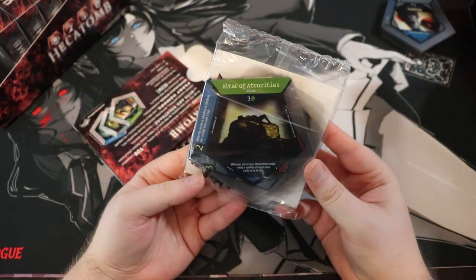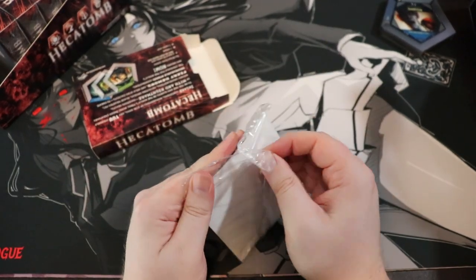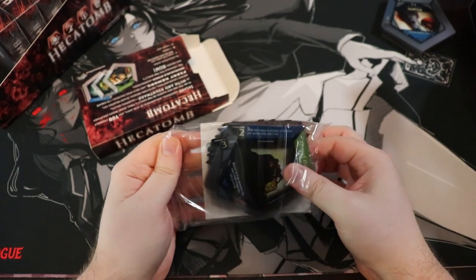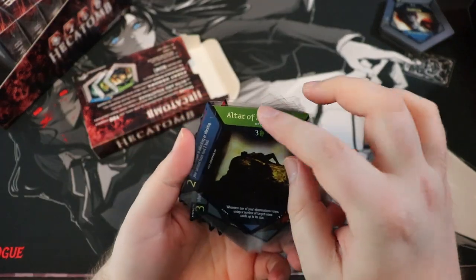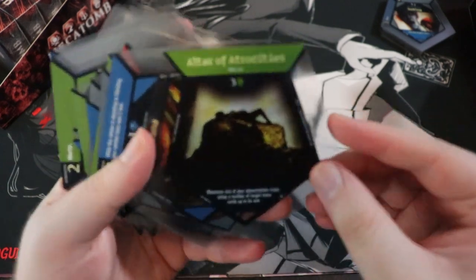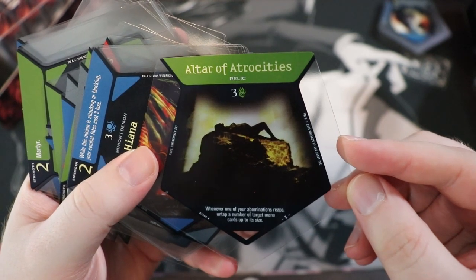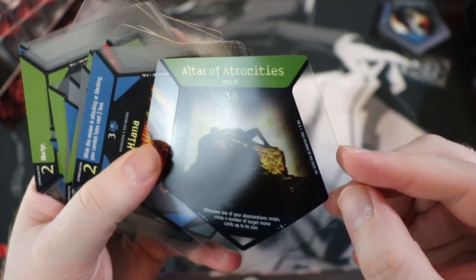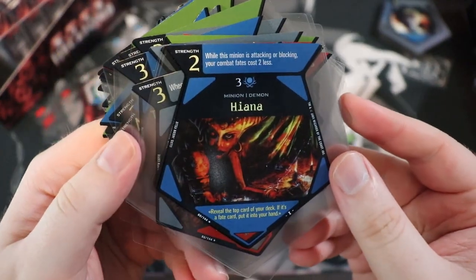You can take these out and see what rare they come with because the rares are on the front. Altar of Atrocities — you can see some little plastic bits left over. This has got to be the rare, yeah — it's got the star down here. 'Altar of Atrocities: whenever one of your abominations reaps, untap a number of target mana cards up to its size.' Hyana — looks sweet. Minion Demon — that's the other rare.